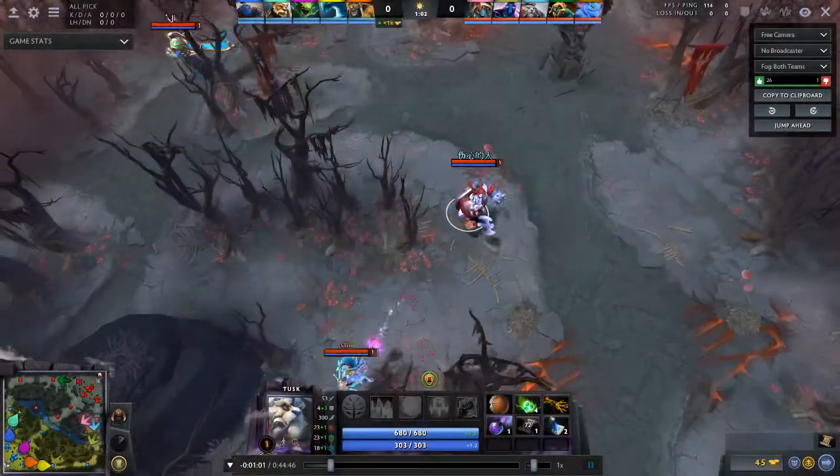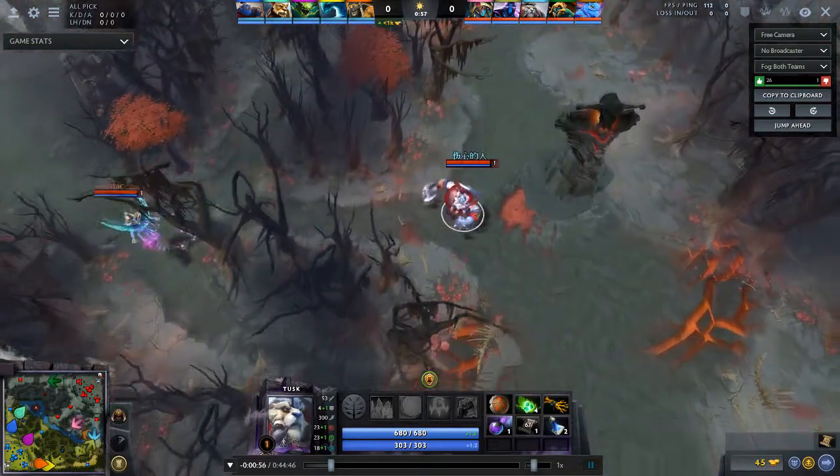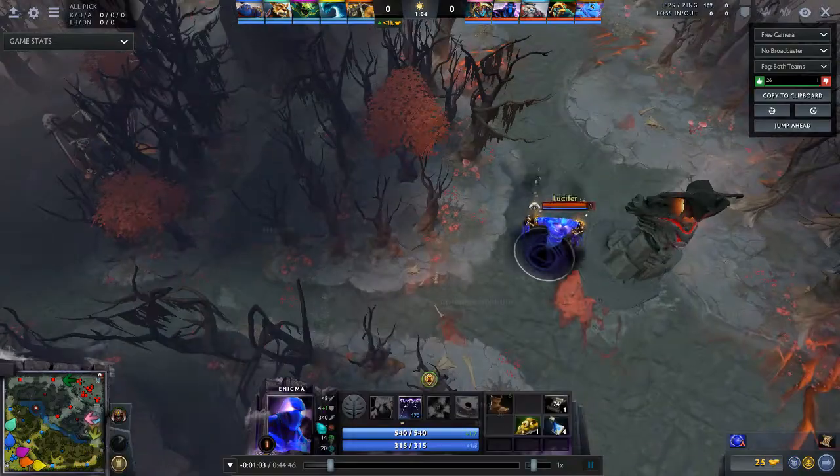First of all, let's analyze what team he picked Enigma into. He has a roamer Tuskar. Something I like about Enigma is that he fits nicely in a team with roamers.